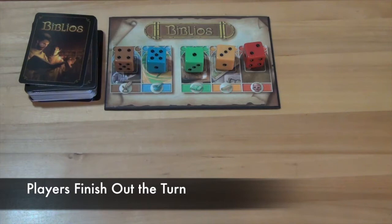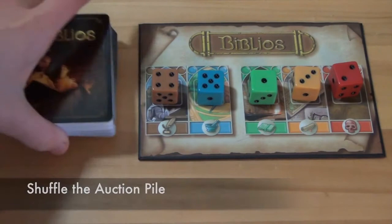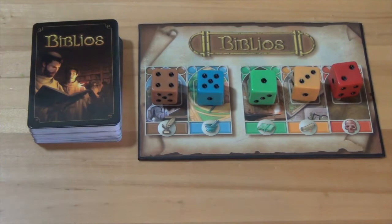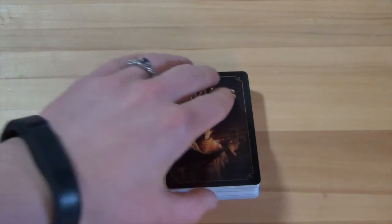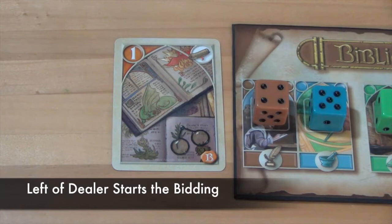The auction phase is the second phase of the game. To start, the cards placed face down in the auction pile will be shuffled and then placed back face down. The player who started the game in the gift phase will also start the auction phase. They will grab the auction pile, place it face down in front of them, then draw the top card and place it face up in the middle of the playing area. That card will be bid on by players in the game, with the player to the left of the drawer bidding first.